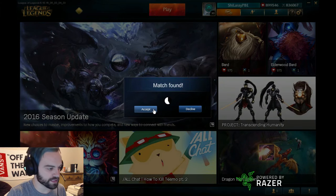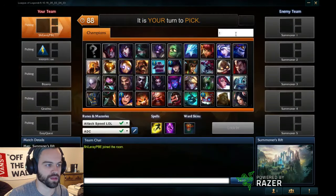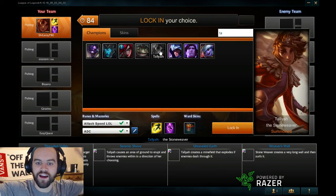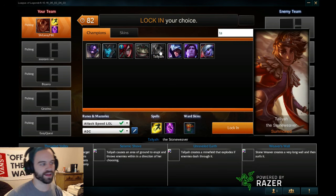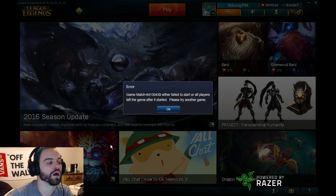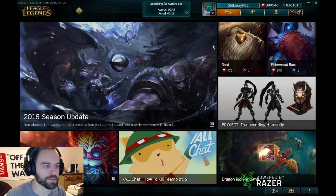Now the trick is, you have to type in the name and get it as fast as possible because everybody wants to play her right now. First try — fast fingers is what you call that. Alright, here we go, attempt number three, gotta get those fast fingers ready, type out Taliyah.